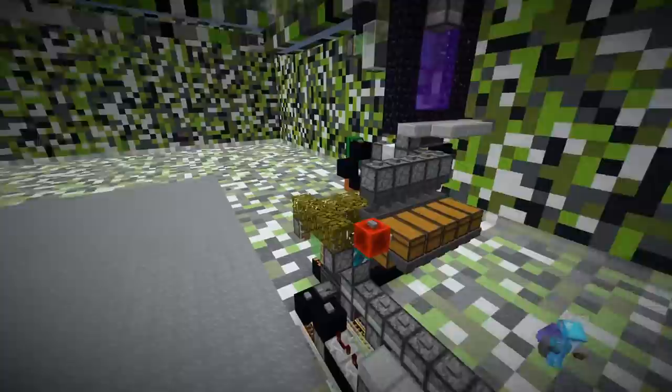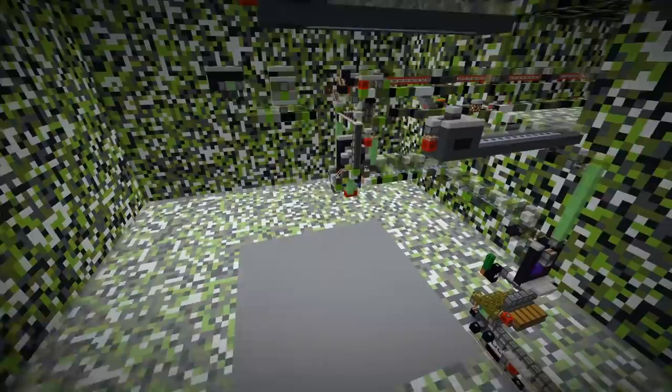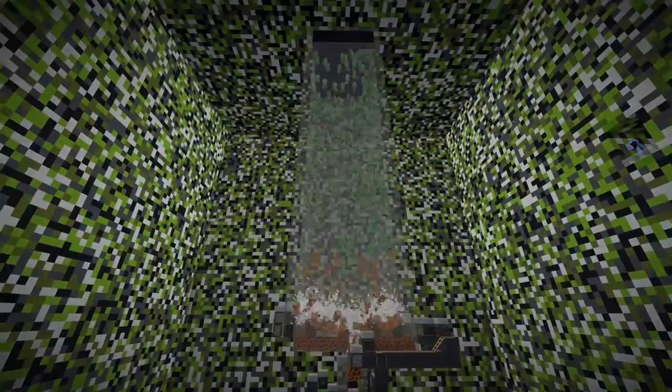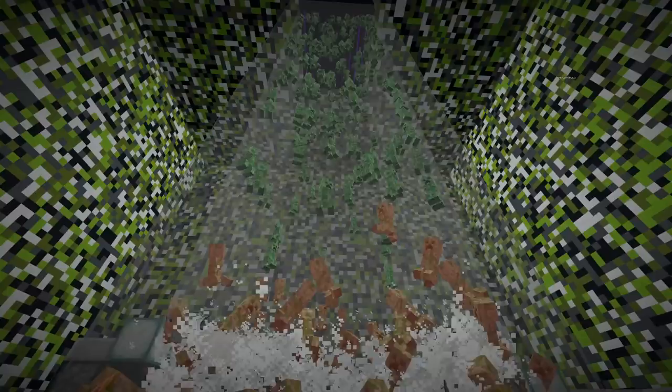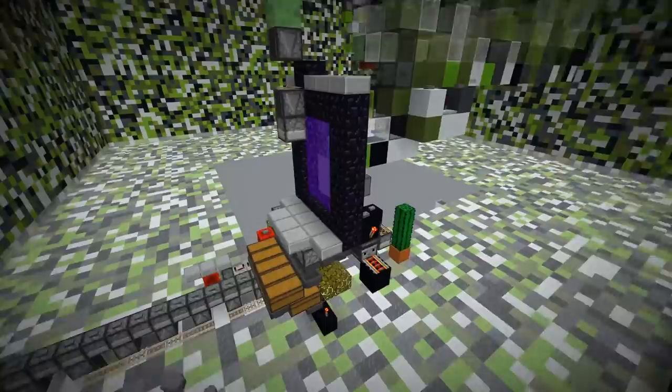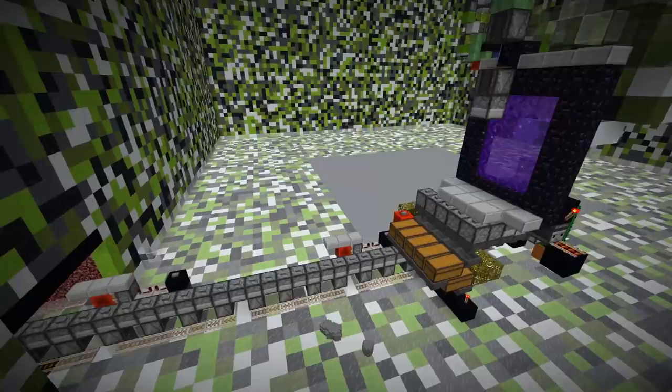If you look at the bottom, the big gray square is the size of the creeper farm in the overworld. That's the nether equivalent of the farm size. The farm itself is round, so we optimized it for the spawning range — or spawning and despawning range, in case they get shot to the outside. You have to imagine that thing times eight in every direction — that's the size.